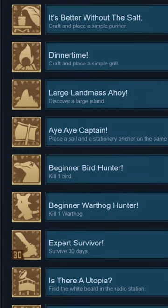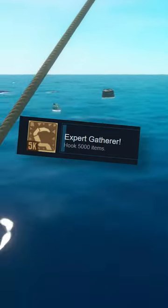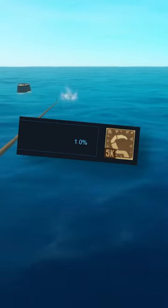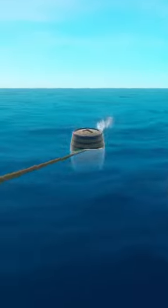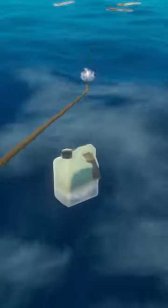Out of the 104 achievements in Raft, there are some that are harder to get than others. One of those is the achievement for hooking 5,000 items, which roughly 1% of players have. This achievement can take a long time if you try and do it normally by hooking in nearby debris, but you can expedite the process by dropping a stack of items and then hooking it back in.